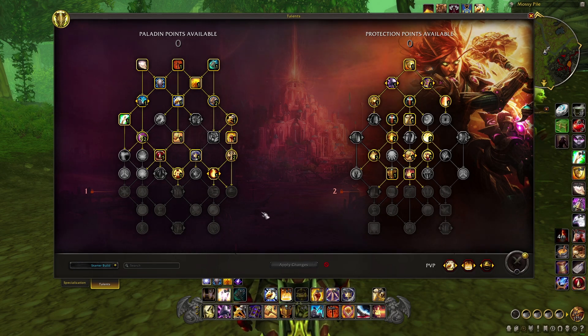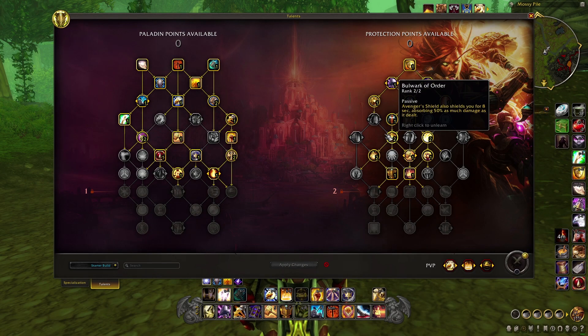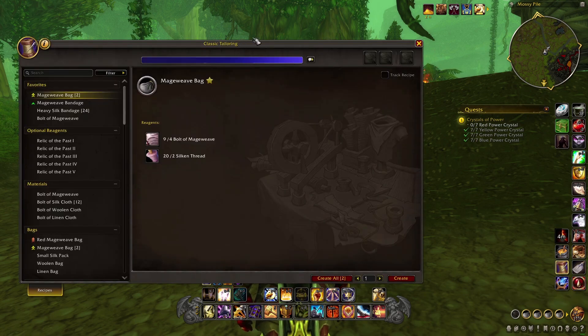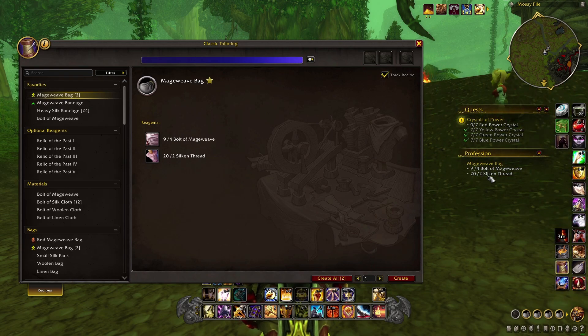So next time you log in, or if you've been thinking about logging into World of Warcraft, you can expect this type of change. You can also see the profession windows have changed a little bit — you can now do things like track a recipe, so you can track down the items that you need and keep tabs on that.